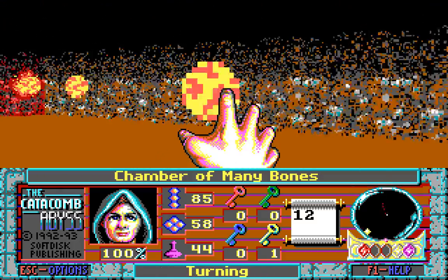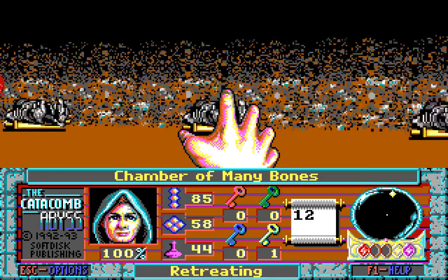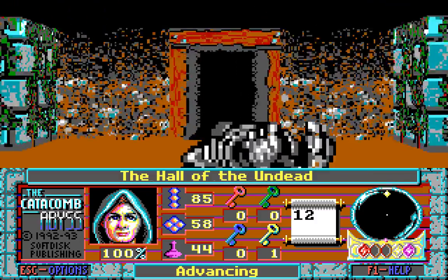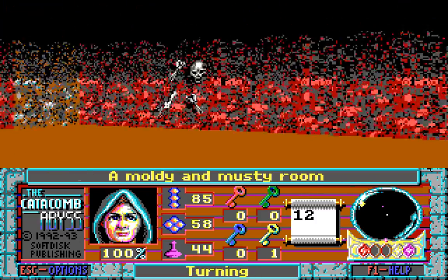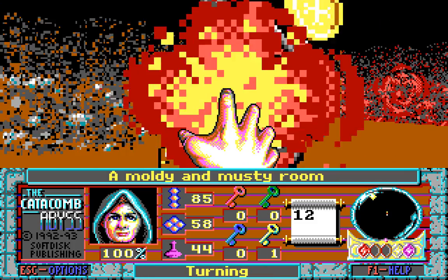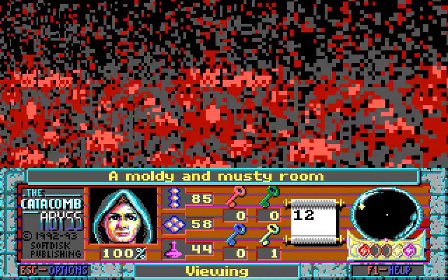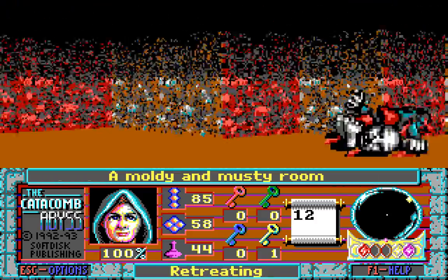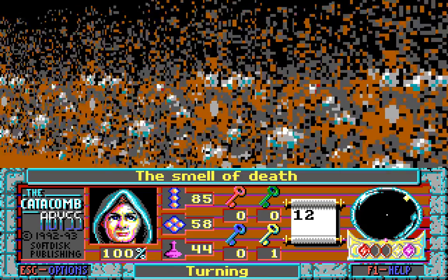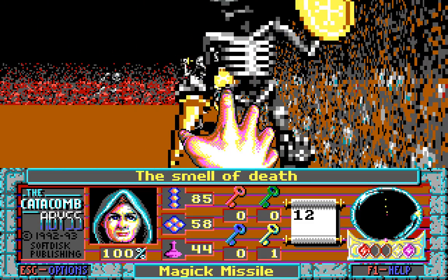What's in here? A mouldy and musty room. There's a zombie in here! And a skeleton! You know, for this being a den of zombies, there really aren't that many zombies in here. There's more skeletons than zombies. It's the smell of death. Yep, there's a secret wall right there.